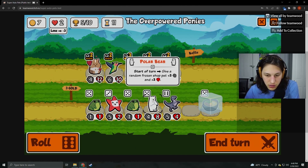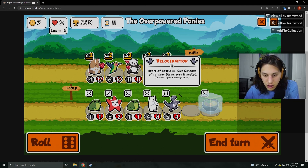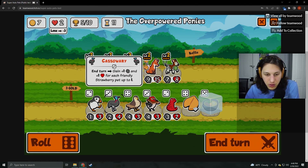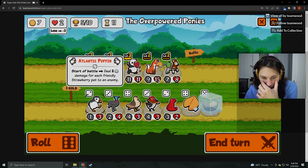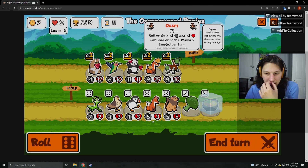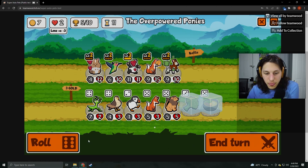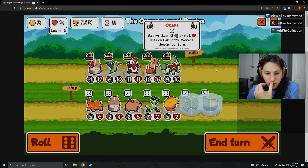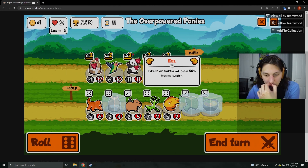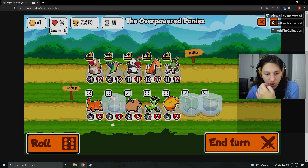Swap stats of the two adjacent pets. Give a random frozen shop pet — that's like a better Dromedary. Give coconut to one random Strawberry friend. I'd rather just keep rolling and buff what I have. Enter and gain plus one, plus one for each Strawberry. Start of battle ability: gain plus one, plus one. I could just get rid of fox and put this in — actually, I don't think so. I think I just go for fox here. Criceratops: give random friend plus three, plus three — that's pretty good. It's just a better camel, right?